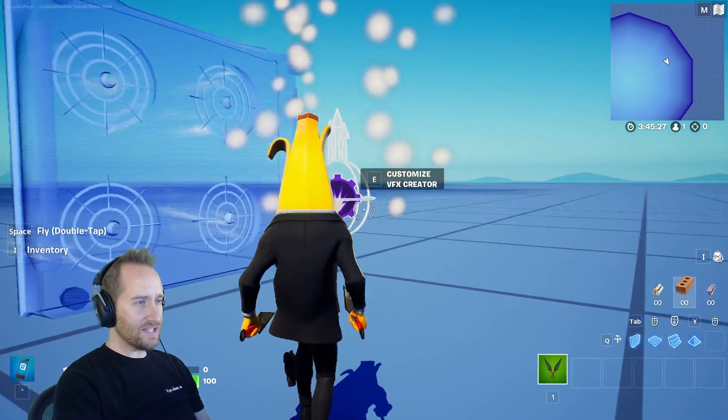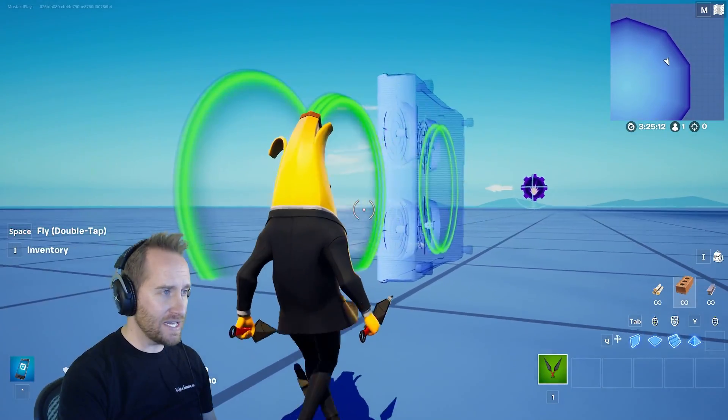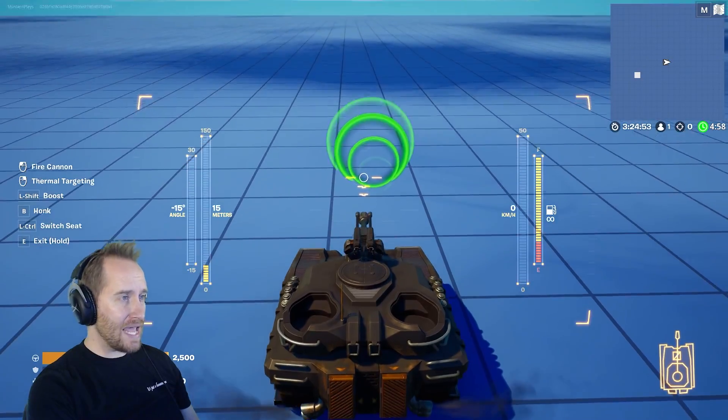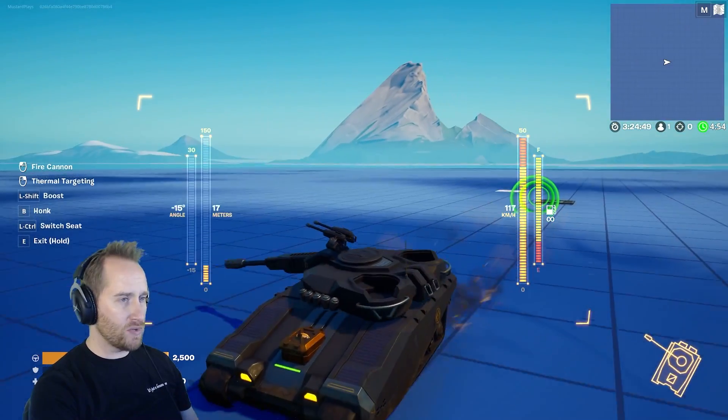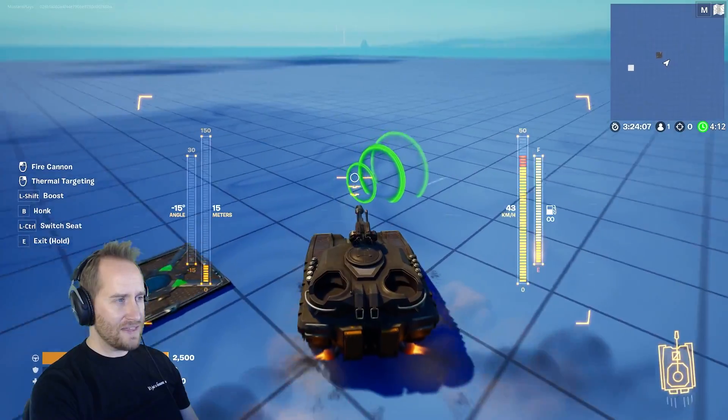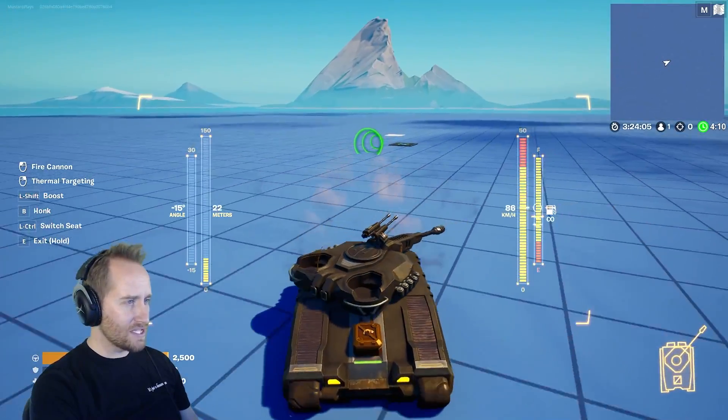Then I grabbed a VFX creator and made this little green ring animation to indicate the speed boost. In-game, you'll just see those little green rings, but then you'll get a boost when you hit it. I like that a lot — I think it's really cool and will add a lot to this map.